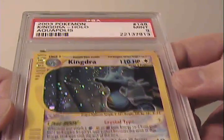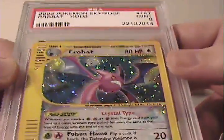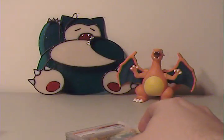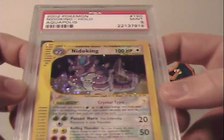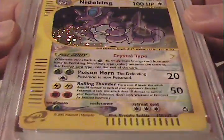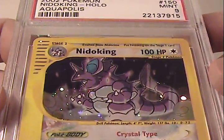Next is Kingdra Crystal from Aquapolis — nice card — moving right into Crystal Crobat from Sky Ridge. People always ask me how come Silver Snorlax doesn't collect Japanese cards. This may be the oddest reason, but quite frankly I just like a card I can read. It's literally that simple. Nothing wrong with Japanese cards by any means, but I really like English cards for the fact that I can just sit there and read them. Not to mention the artwork's cool — check out Nidoking, he's awesome.